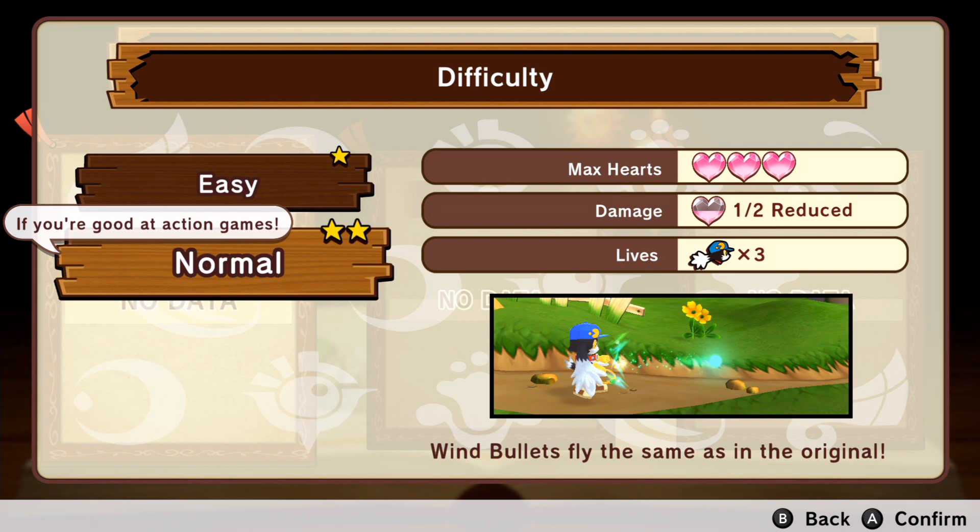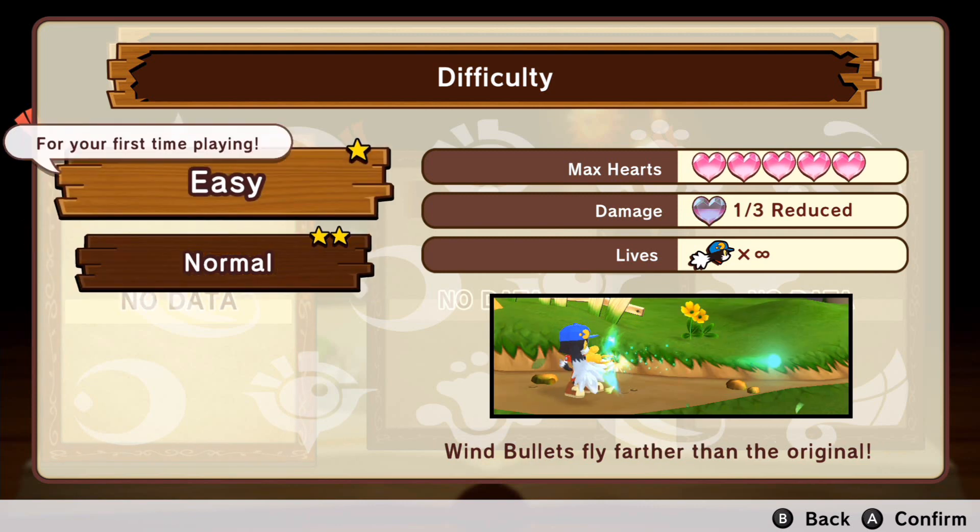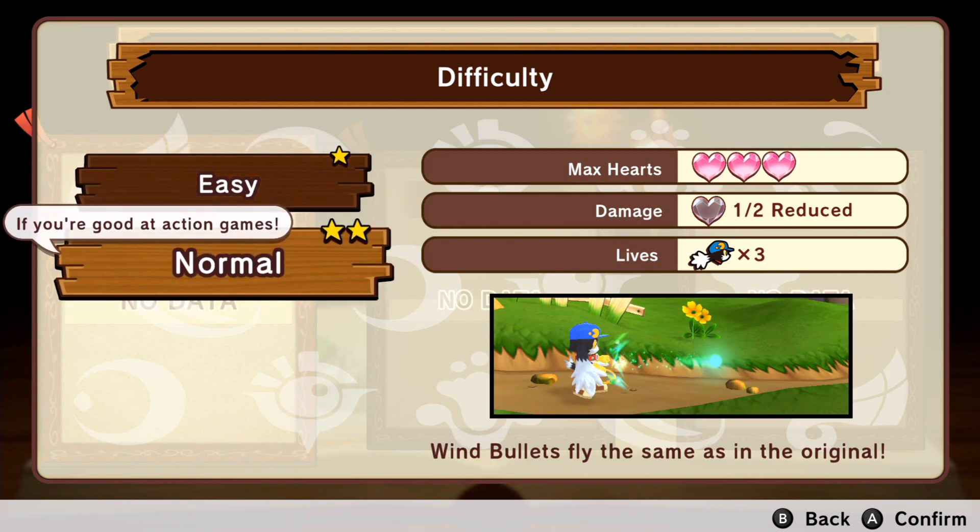For Klonoa Door to Phantomile, I'm going to be focusing on normal mode, because I was originally trying to go for the harder challenge with the third difficulty setting, but I think I need to unlock that first. You don't get the third difficulty from the start — you have to specifically unlock it.